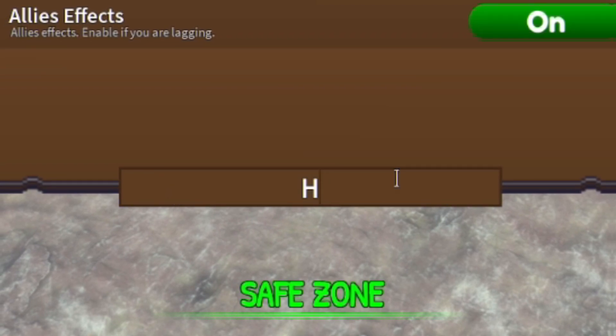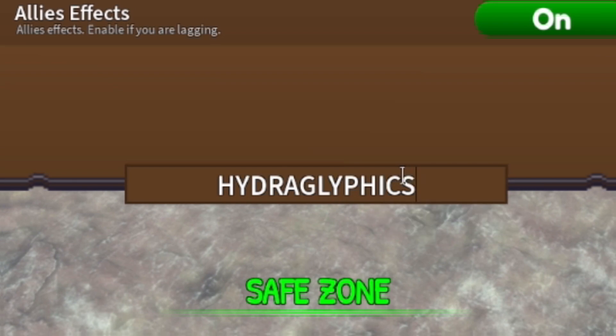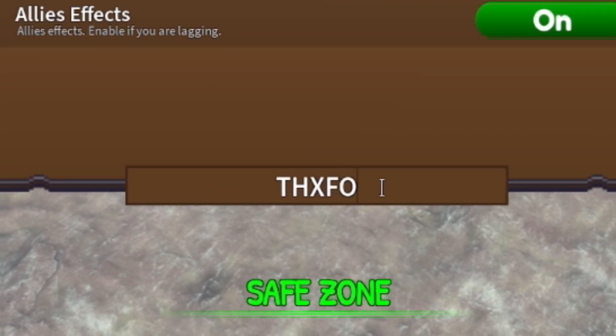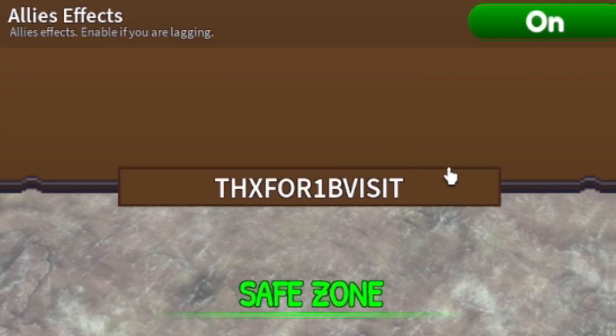Once you've entered that code, now enter the code HYDRAGLYPHICS — H-Y-D-R-A-G-L-Y-P-H-I-C-S. After that, you have code THANKS41BVISIT for some extra gems.